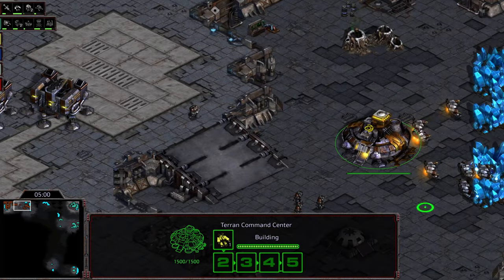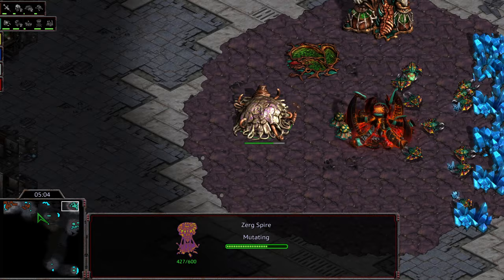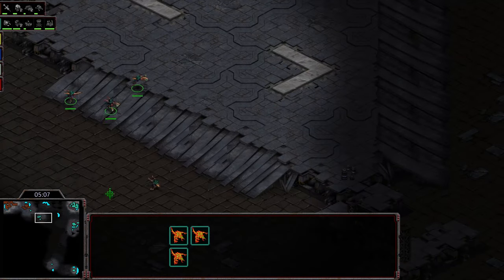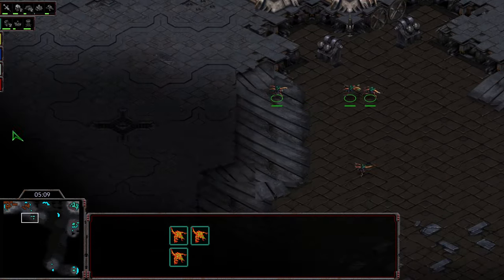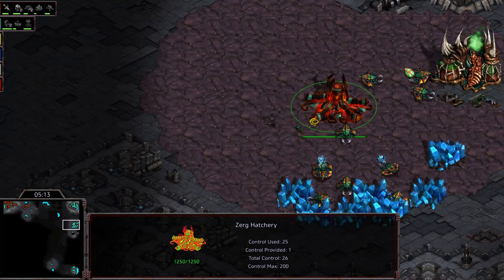Stim upgrading. Engineering Bay is already plopping down. We do have that Spire about two-thirds finished. A couple Zerglings on the front moving out — these look like speed-upgraded Zerglings. That hatchery already up in that bottom right-hand corner.